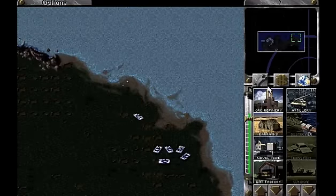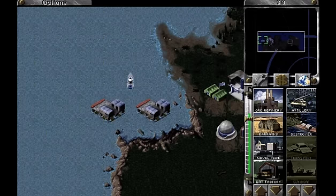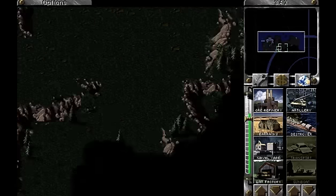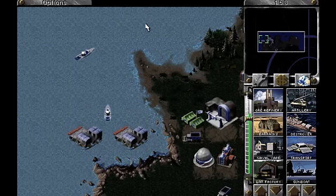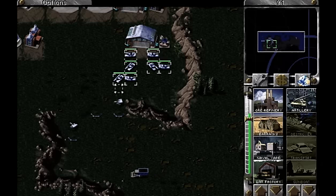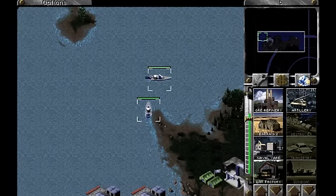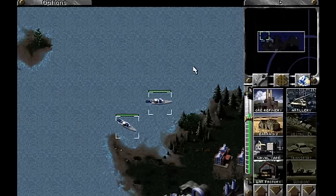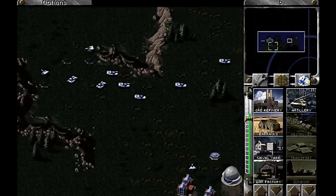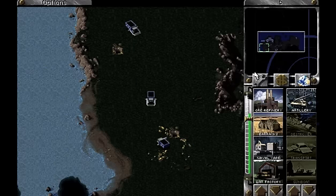Alright, you guys just chill here. We're going to regroup you with this battalion over here once we get some destroyers. About five will do — five destroyers should be good enough to punch in. I'm going to sail around with two destroyers and take out the flame tower and that Tesla coil. Their second con yard is building junk randomly around the map, which is kind of unfair, but whatever.